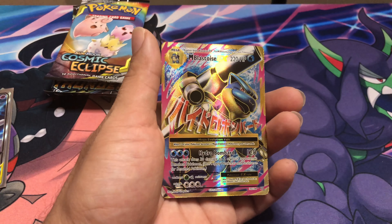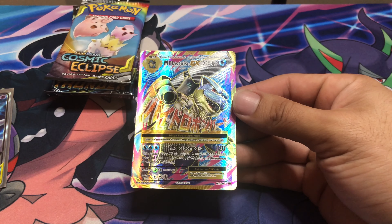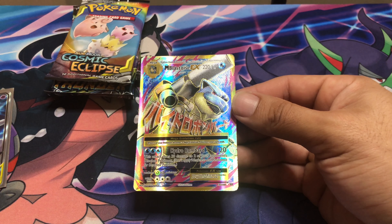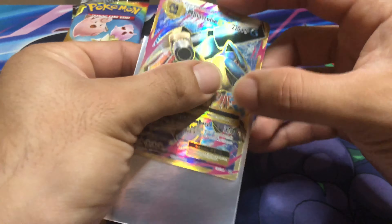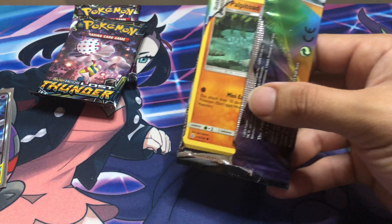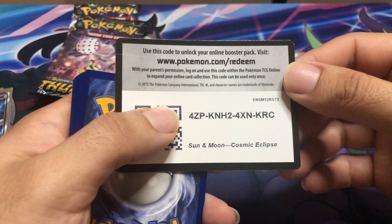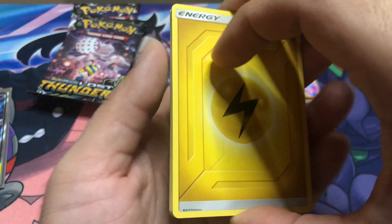Rare — yo, yo, yo! Mega Blastoise GX, 220 HP, three energies, Hydro Bombard: 120 damage, plus 30 damage to two of your opponent's benched Pokemon. This is so cool! I need to look this card up — I honestly want to start looking up all these cards and see their value, see if I should get them graded. That's something I really feel like I should be doing at some point.